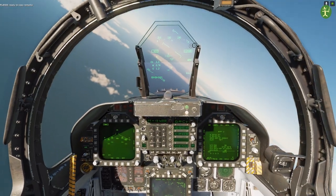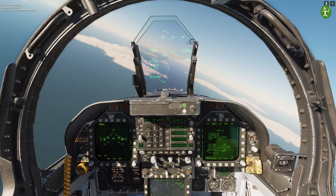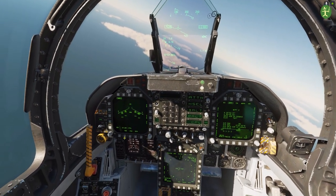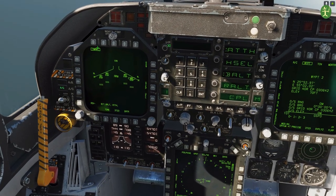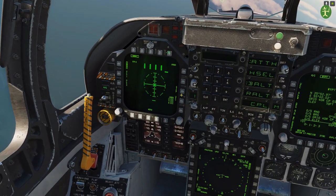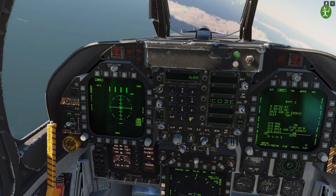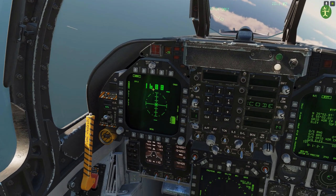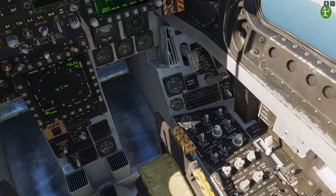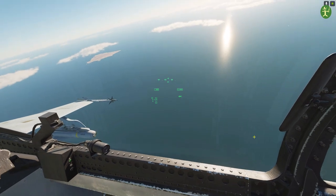Ready to copy remarks. He's requesting AGM-65E. Wind is 056 at 8 metres per second. He reminded me about the AGM-65s — we need to get these set up. At the moment the code reads 1111, so it hasn't got a proper code set. We've gone to the UFC to type in the code. He told us the code was 1688, which is the standard code. When we use our Maverick, it's going to look for laser code 1688 — a laser pulsing at that frequency. We don't need to turn anything on. We're not using our own laser, not using search mode, and we don't have a FLIR.